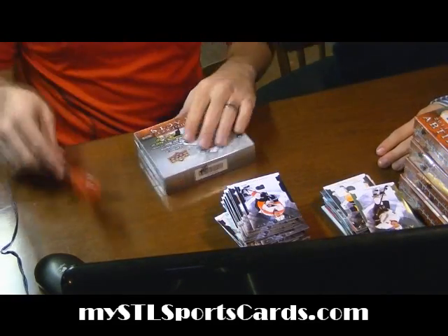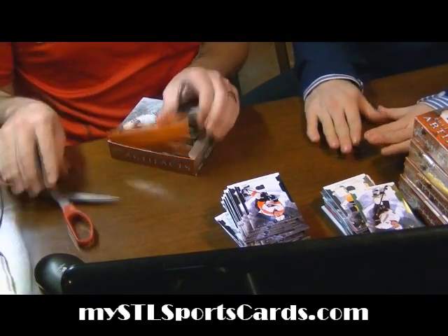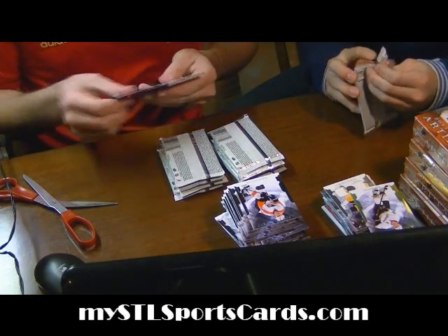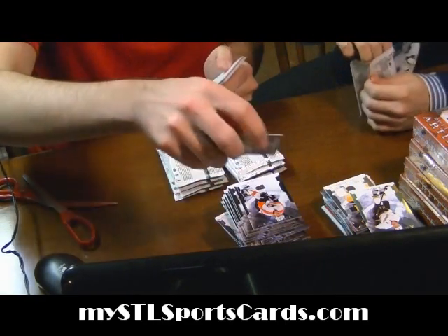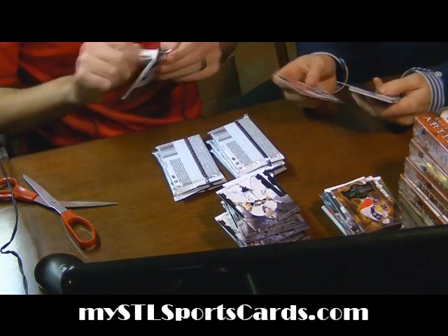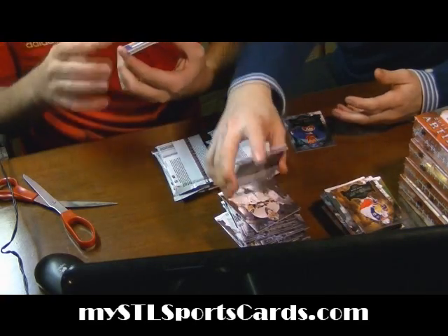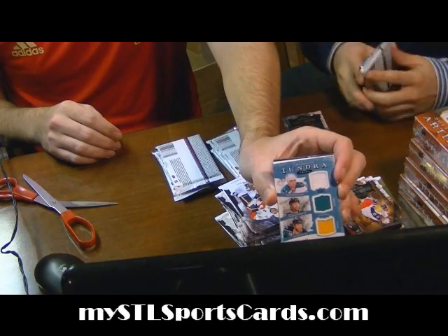Box number 4 — halfway point after we're done with this one. Artifact Star of Rick Nash for the Jackets. Tundra Trios for the Sharks — three different colored jerseys: Devin Setoguchi, Patrick Marleau, Joe Thornton, 2 of 149.